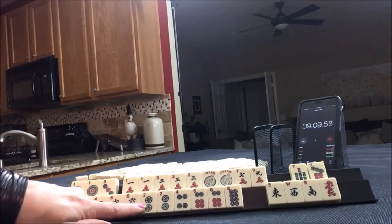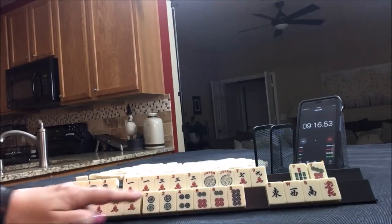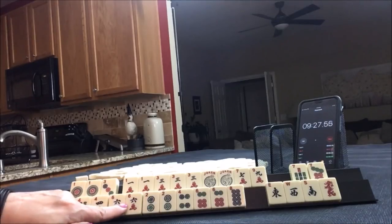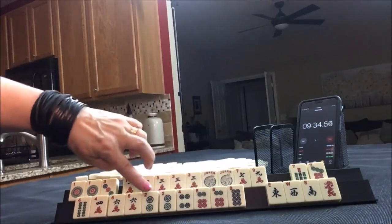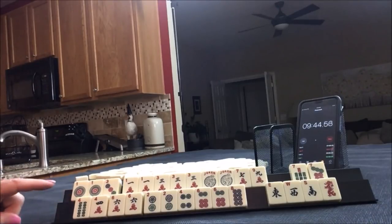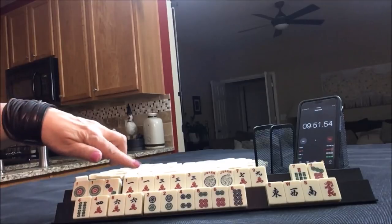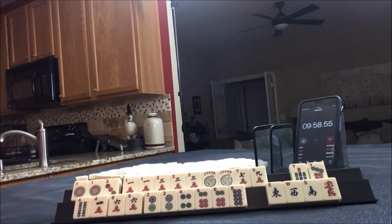If I had to pick a hand down here, I'd probably play a one-suit option. I think that's what I would do here — a one-suit option. Or the pair hand. Because the pair hand, we would just need flowers, and we could do 2, 4, 6, 8 in pairs — and then pairs of sixes or pairs of fours right here. So that's not bad.